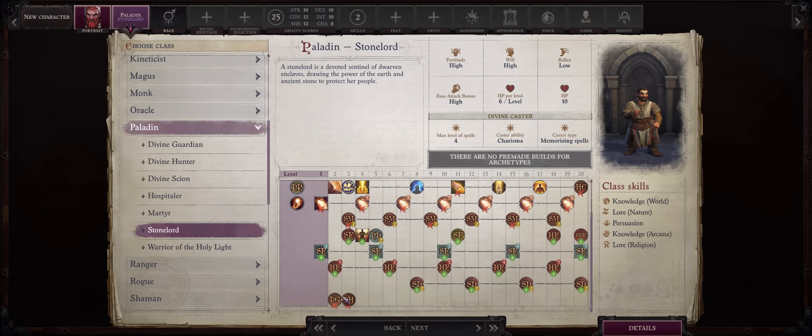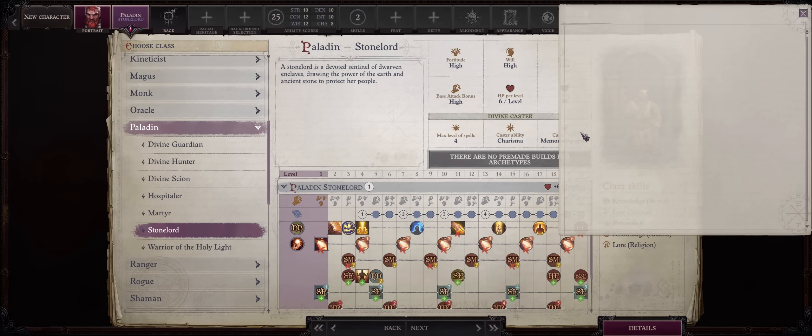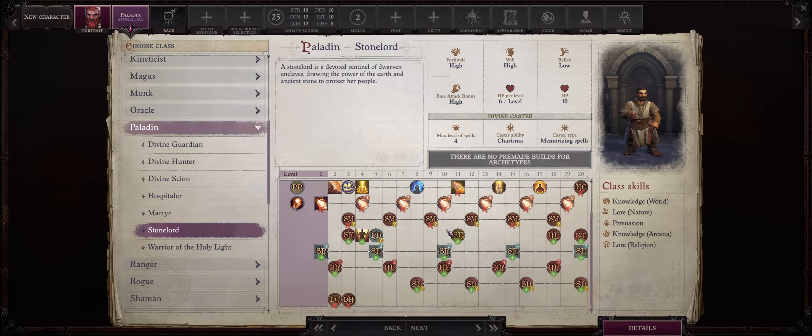You'll also lose Divine Grace, which adds your Charisma as a bonus to saves. That's not much of an issue because you still get all the Paladin spells and the Bestow Grace spell does exactly that, though you won't be able to stack it with Divine Grace. You also lose Divine Health, so no immunity to diseases, and you get delayed Mercy progression — but you'll still have three mercies.